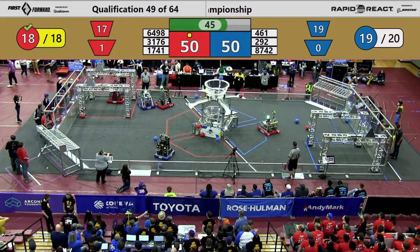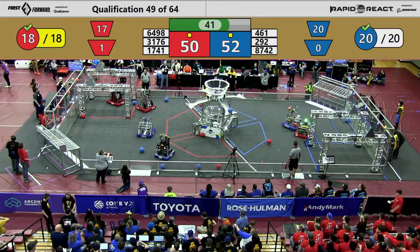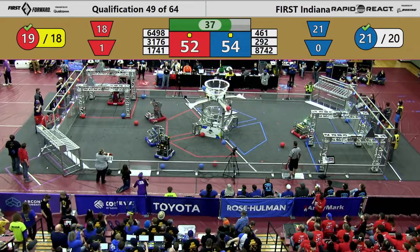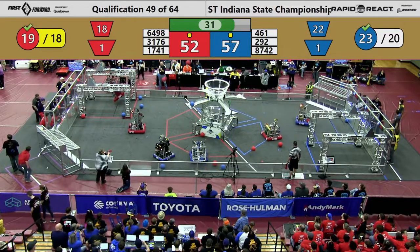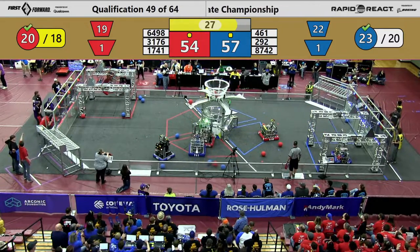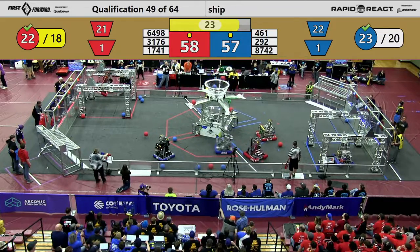Now it's tied again. 4-61 ready to shoot, but they are now stationary — 4-61 appears to be disabled for some reason. Red is going to try to hang; they're now up off the ground on the mid rung. 30 seconds remaining, really close game here. Blue's up by just a few points. Red now scores with three upper hub scores. It's going to be a one-point game. Let's see how the end game turns out.